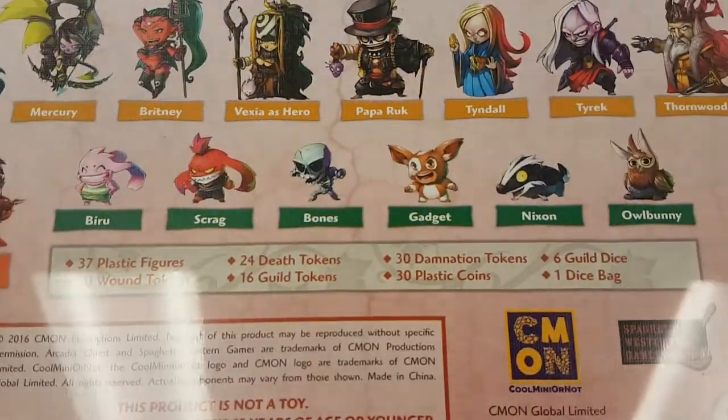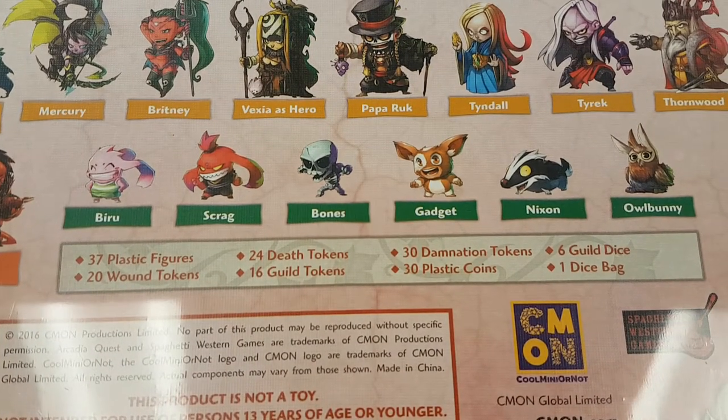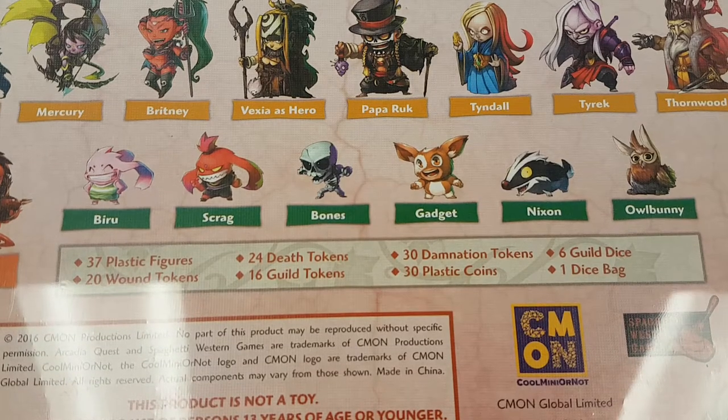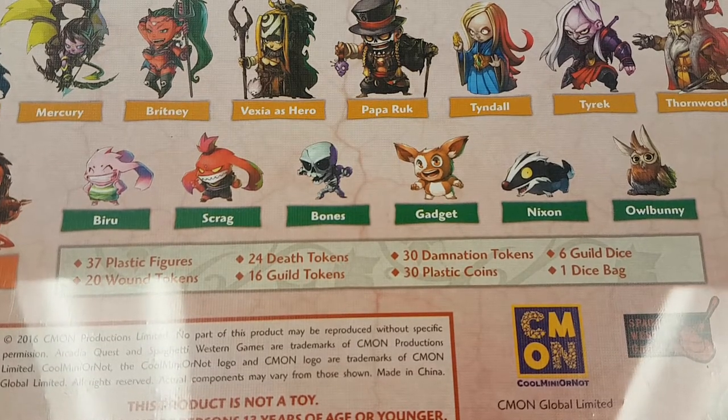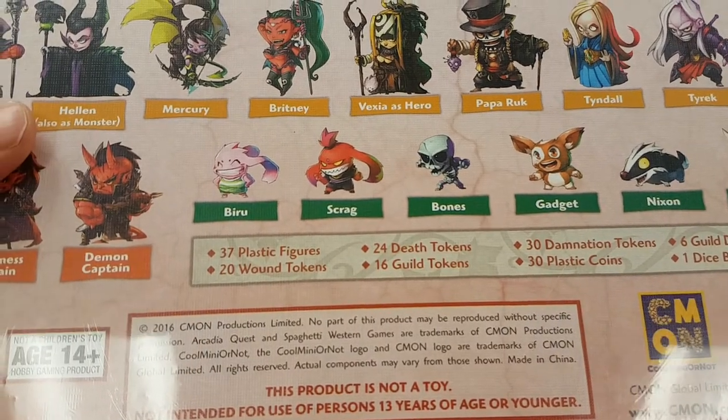So in the Hell Of A Box we have 37 plastic figures, 24 death tokens, 30 damnation tokens, 6 guild dice, 1 dice bag, 30 plastic coins, 16 guild tokens, and 20 wound tokens.